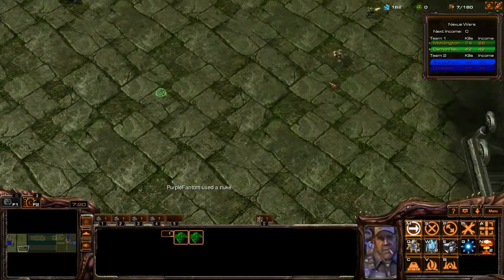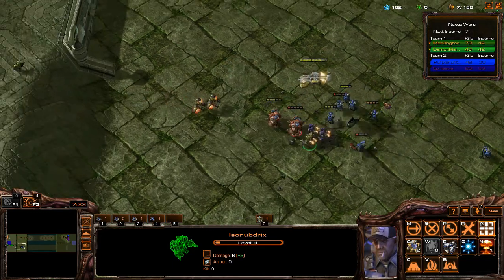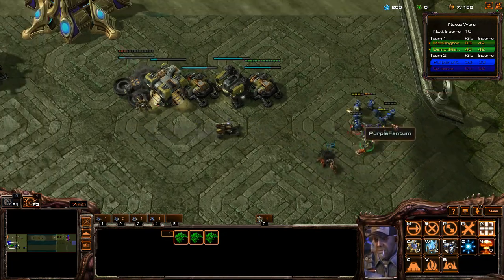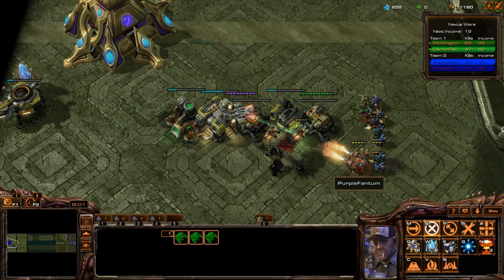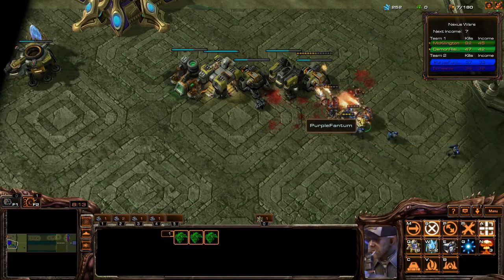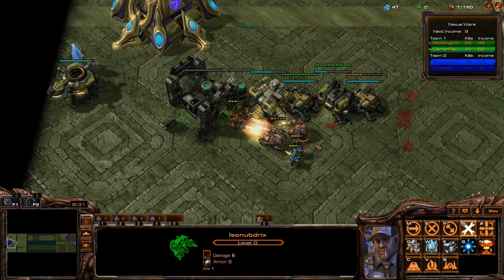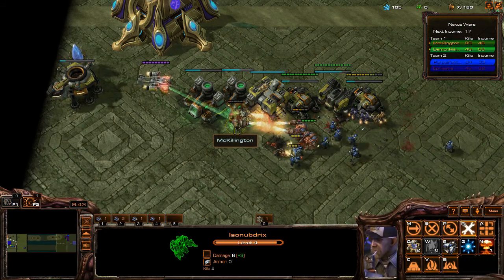I'm gonna take all of these guys, control group 2, and try to attack this down. Need any help down there? Might. This is working out pretty well. Oh right, your builder can attack here — very useful when you have all of them. You built something? I built a second one. We'll be good. That Reaper — oh, you can repair buildings and units. I'm gonna help repair your firebat.